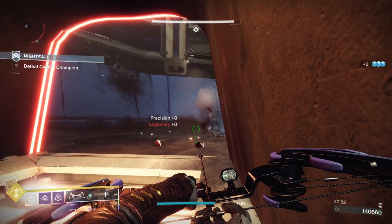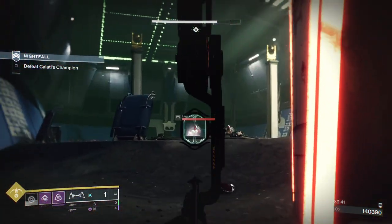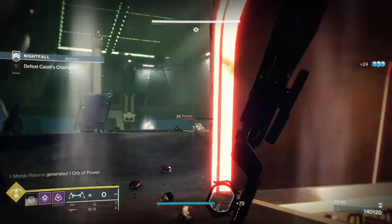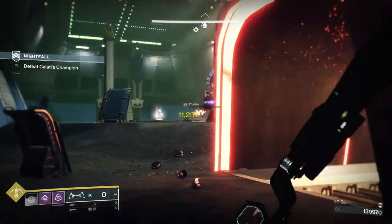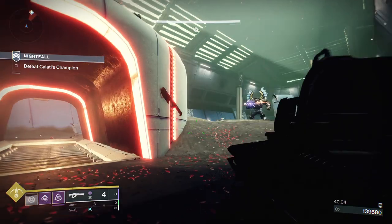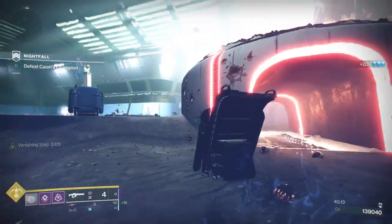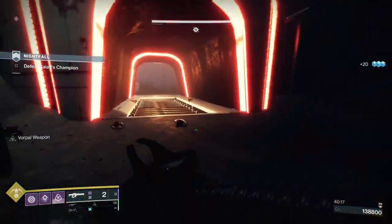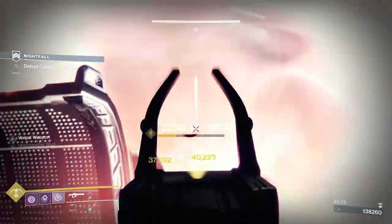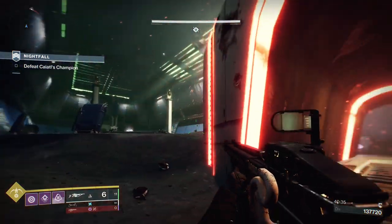Dodge, go invis again, get up here, keeping to the edge. As soon as we break his shield we're going back underneath. Throw a grenade to clear some enemies quickly. Now the boss won't settle on any area — he'll just walk all the way around, and when you appear somewhere else he'll go there next. There's the boss. Make sure you don't cut it too close — watch out for the teleport. Get some special ammo and put heavy into him first.